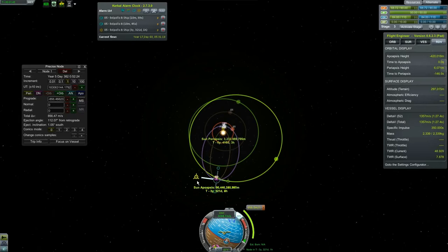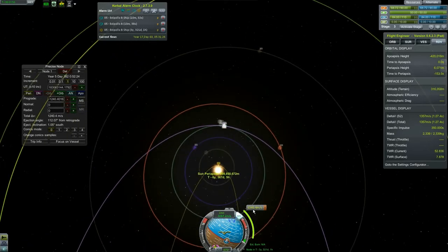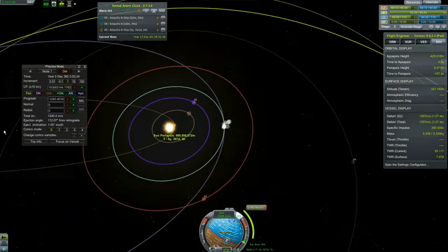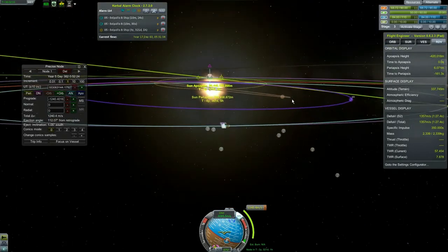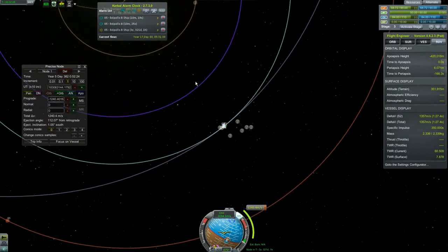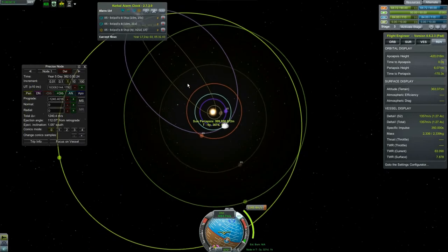Four, three, two, one — and there we go, under one million meters. That's going to take 1240 delta-v and we have 1357, so he barely has enough fuel to do this. Once we do this, we're going to have to plan your Kerbin capture, which could take decades for all I know.